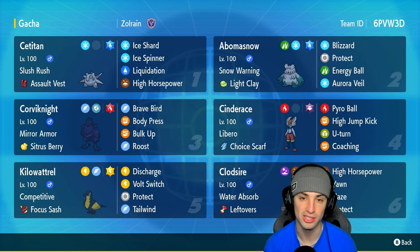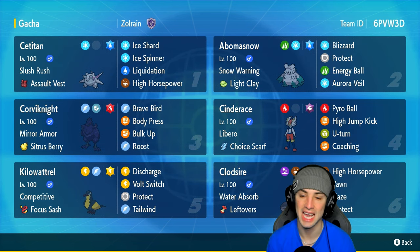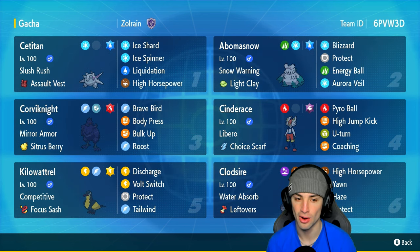We got two coverage moves, a first-turn priority move, and a big STAB move that can also clear terrains, which is huge because terrains are such a big problem in this format. The snow setter on today's team is Abomasnow. You probably thought it was going to be a Ninetales, but we're switching it up today. Abomasnow has Light Clay, Aurora Veil, Energy Ball, Protect, and Blizzard.